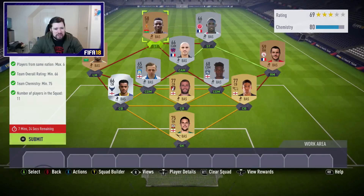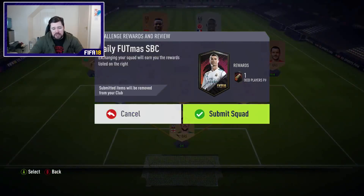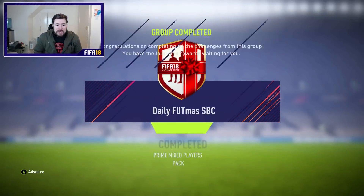We're at 80 chemistry and we need 75. It doesn't make a difference really in terms of price or value — 200 coins each for the silver players, 200 coins to buy the bronzes as well. And we get ourselves a mixed players pack for that.